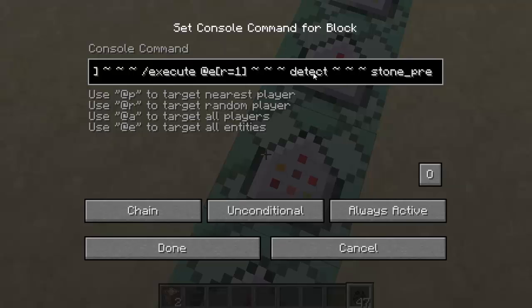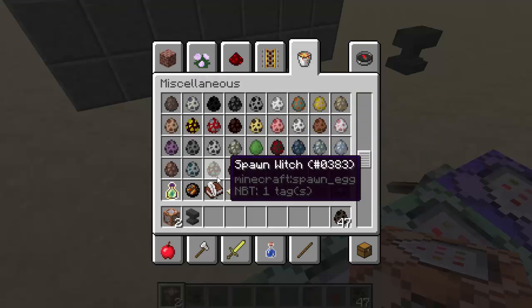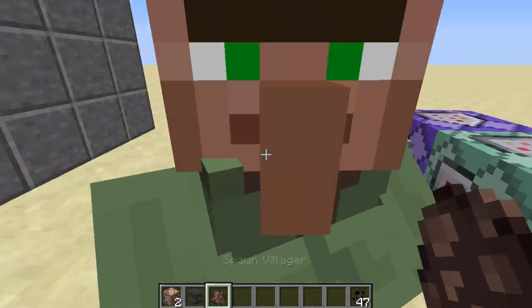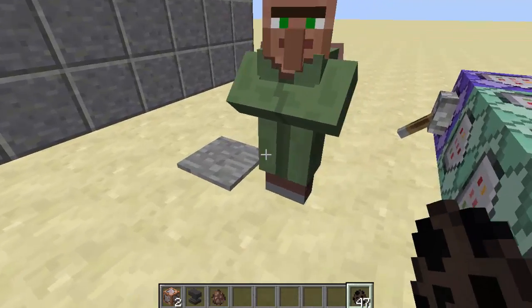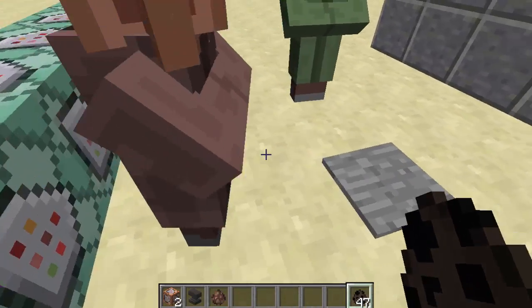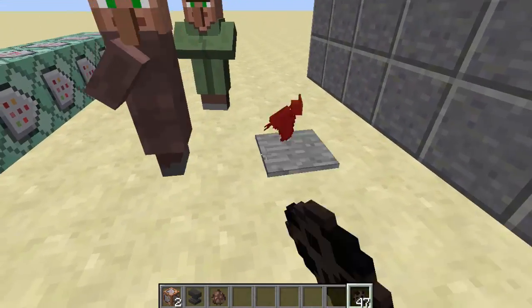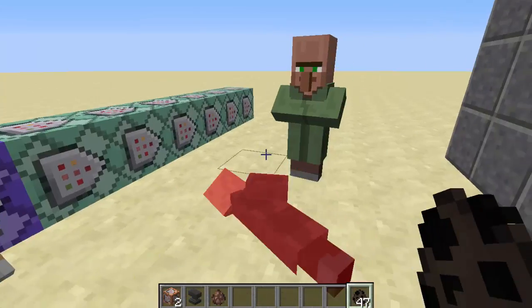It's executing at anything in a radius of one, detecting a pressure plate of one — so a pressure plate value of one means a pressure plate that's been stepped on. This also works with villagers and stuff — chomping the villagers — so you can chomp up some villagers of your own if you really want to set a villager trap. I don't know if this actually damages zombies or if it's like a harming effect, but I'm sure it damages mobs that are undead as well. It works for any mob in the world, and only mobs that can activate pressure plates.